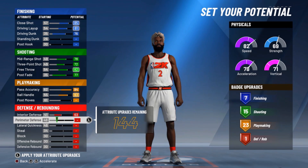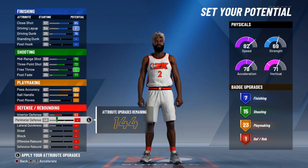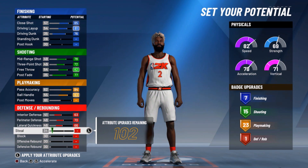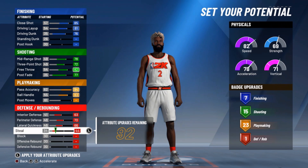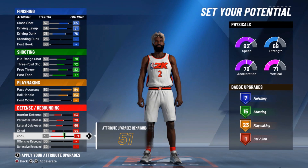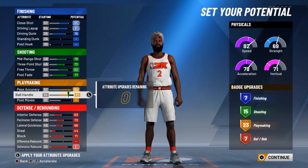That really does matter. People say it doesn't, but in Pro-Am and stuff it helps. Max the defense out. Now, you don't want to max that out yet — put that down to a 44 to get the 7 defensive badges. Match the block out, defense rebounds, match that out. So on the right over here you got 7 finishing badges, 15 shooting badges, 23 play making, and 7 defensive badges.